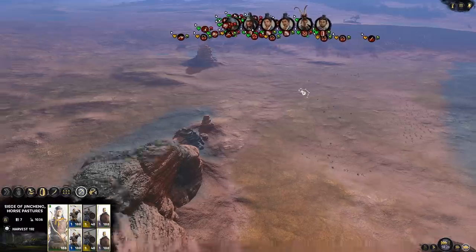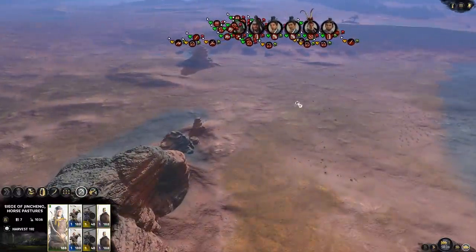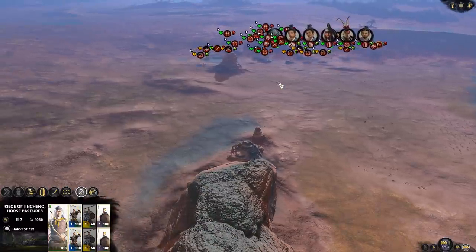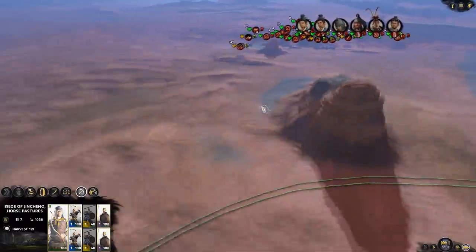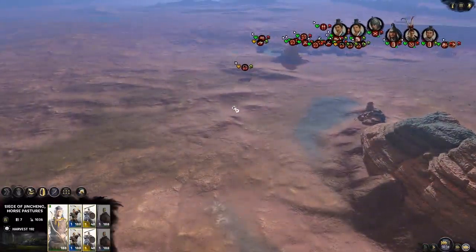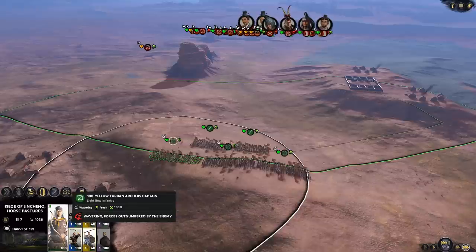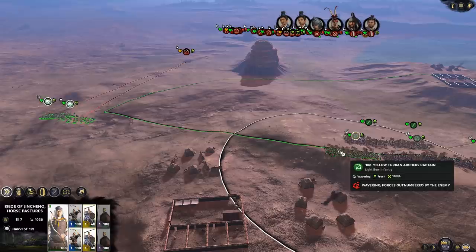I would be able to kill off a couple of archers and then take the town back next turn with a night battle, then defend against Lu Bu's army. But - where's that unit going? Gives me one unit to kill at least. Are you wavering already? What the fuck - overwhelming forces, forces unnumbered by the enemy.